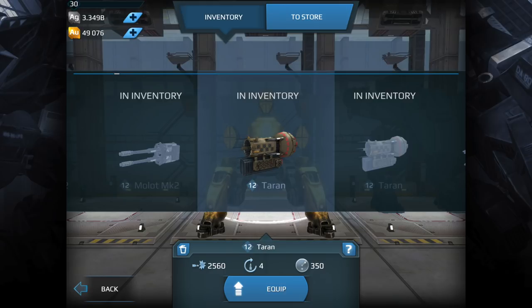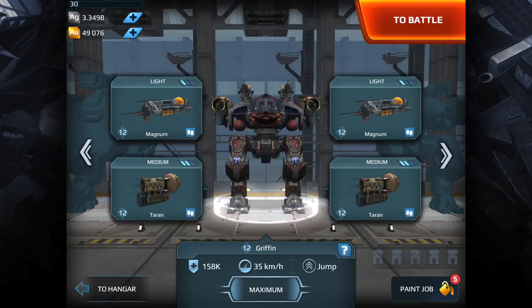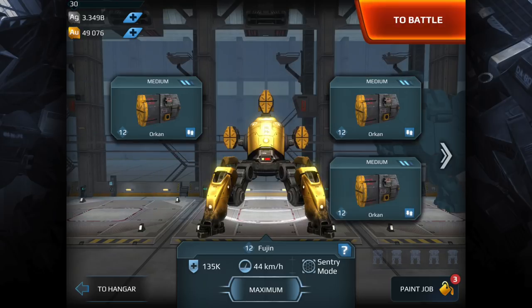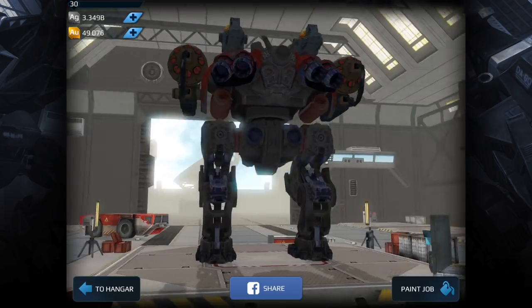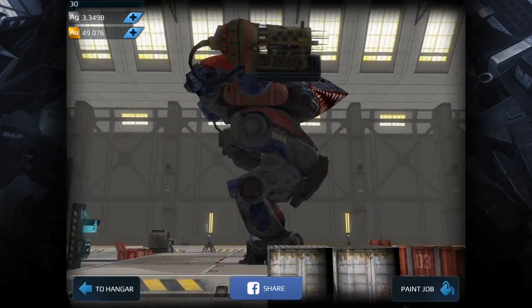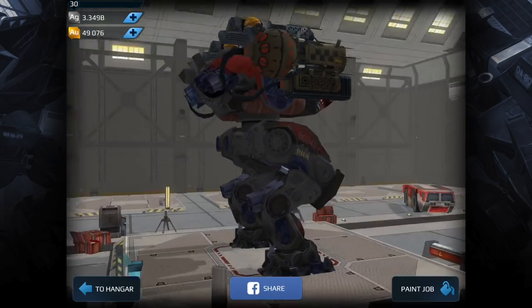Looking at the bots: the Griffin is a great choice, the Lancelot, the Carnage, and I threw in the Fujin as well. Out of all of them, I think the Griffin is the most versatile, and it's the one I would personally choose — it's silver and it's the cheapest option.